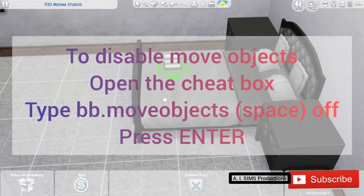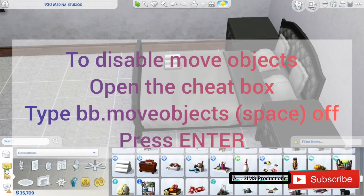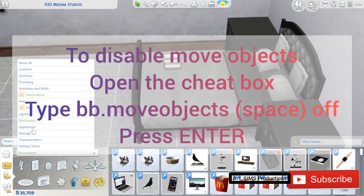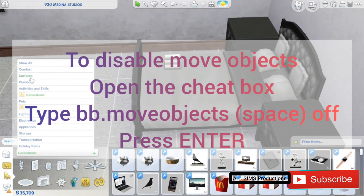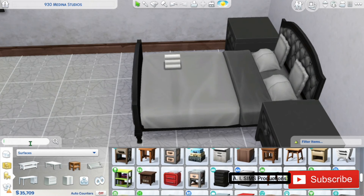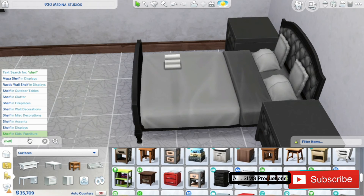To disable move objects, open the cheat box and type bb.moveobjects off and press enter. That will be all for today guys. Thank you for watching and I hope this video will help you in the future. Stay safe everyone.